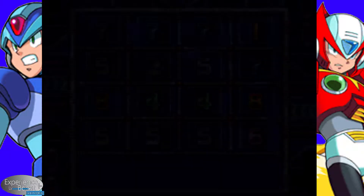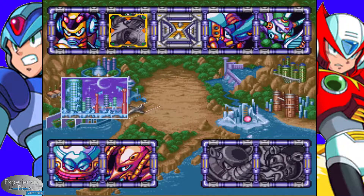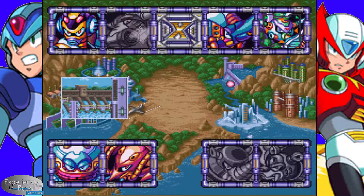Yeah, with that, three bosses are down. We've gotten all the power-ups from Blizzard Buffalo and from Neon Tiger. We are missing two from Tunnel Rhino, but we can't get to them yet — we'll need another boss's power. But we do have the arm upgrade, we have the leg upgrade, we have a decent amount of life, and we actually have three sub-tanks. So we're sitting pretty right now. Next episode, we are actually going to be using a boss's weakness against them — we are going to Toxic Seahorse.